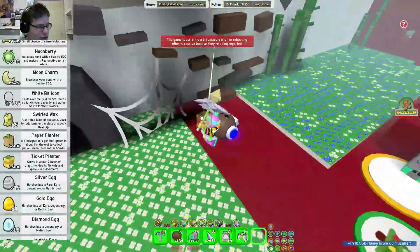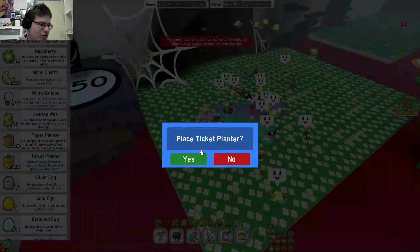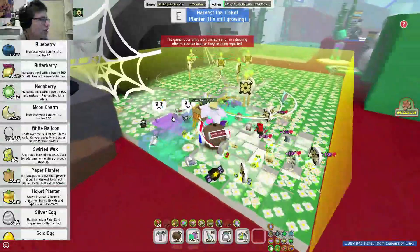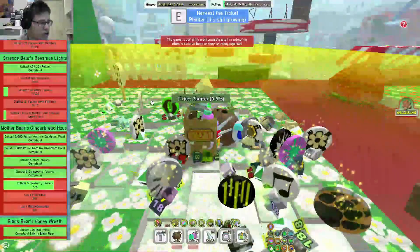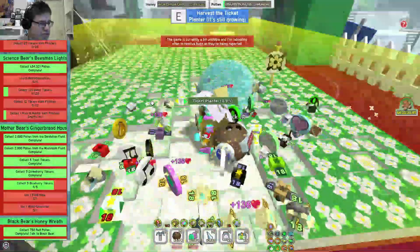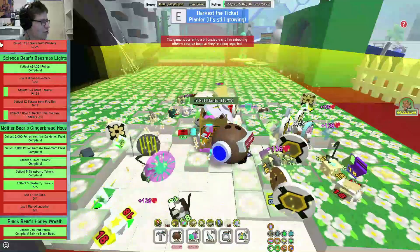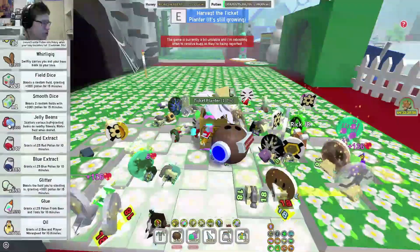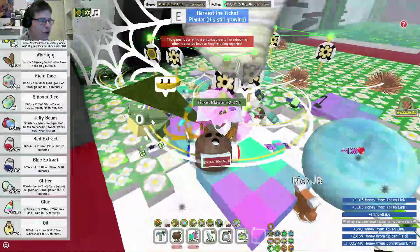Let's place the ticket planter in the spider field or something like that. I don't know if that's a smart choice but I'm gonna do it. This takes 2 hours. Hey look at that, I'm already collecting some nectar! It's actually speeding up really quick now that I'm standing here in the field. Something seems kind of broken with the time. If I throw in the glitter right now it should be 20% quicker.